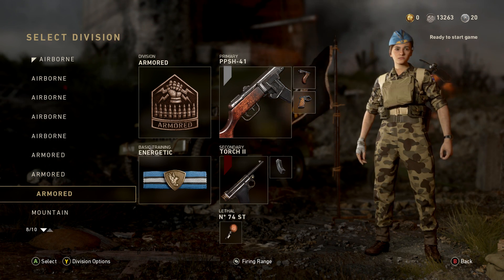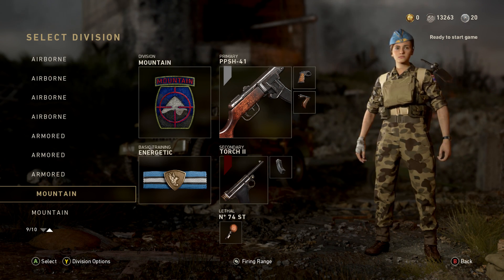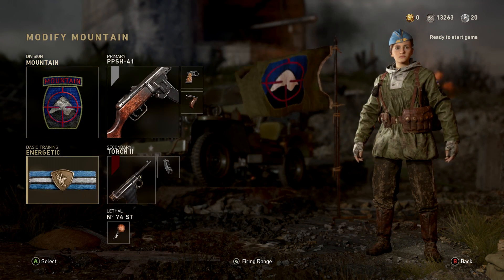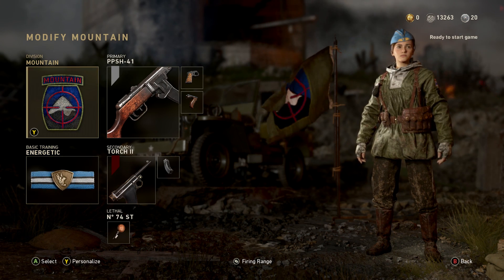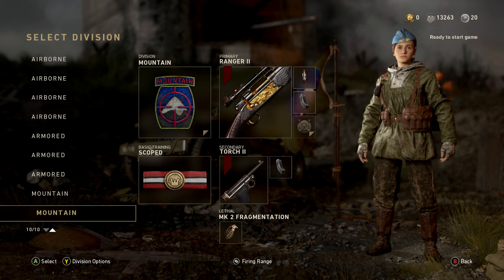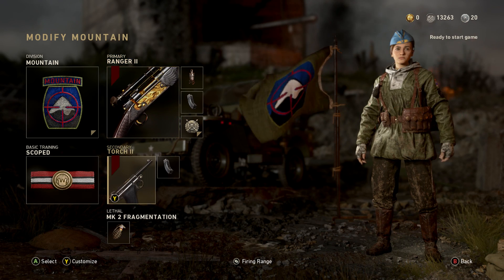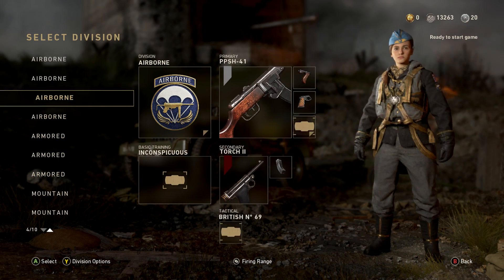Next one is Armored with Inconspicuous, FG with Red Dot and Grip, with the stun. Armored with Inconspicuous FG and a gas grenade. Then I have Armored and Energetic to rush fast with the PPSH. I have a Mountain with Energetic, which is pretty good for rushing when they have streaks or you want to be completely silent. And my sniping class is Mountain and Sculpt with the M1903.